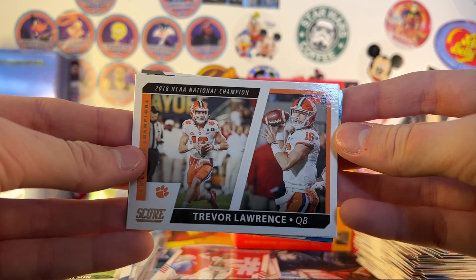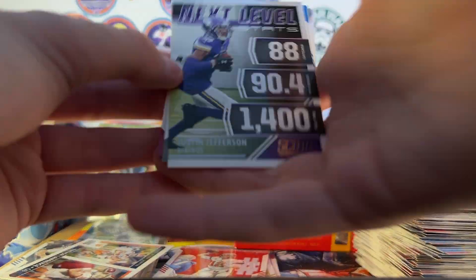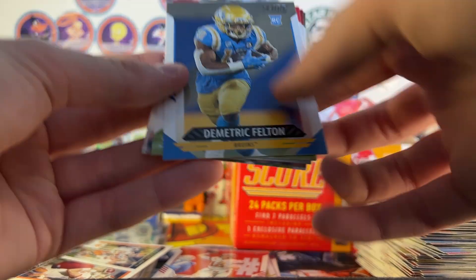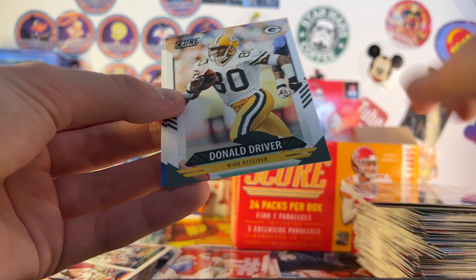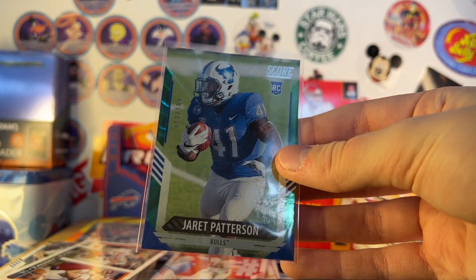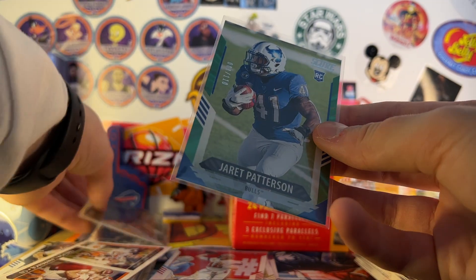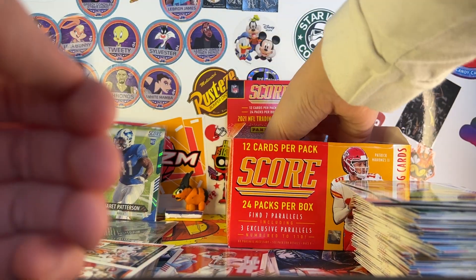Trevor Lawrence rookie card insert — that's nice. Jay Jeudy Next Level Stats, Demetric Felton rookie, Shi Smith, Donald Driver, and Leonard Floyd. I'm super happy about the Jarrett Patterson — that's awesome. I didn't even see the numbered card in there, wasn't expecting that.